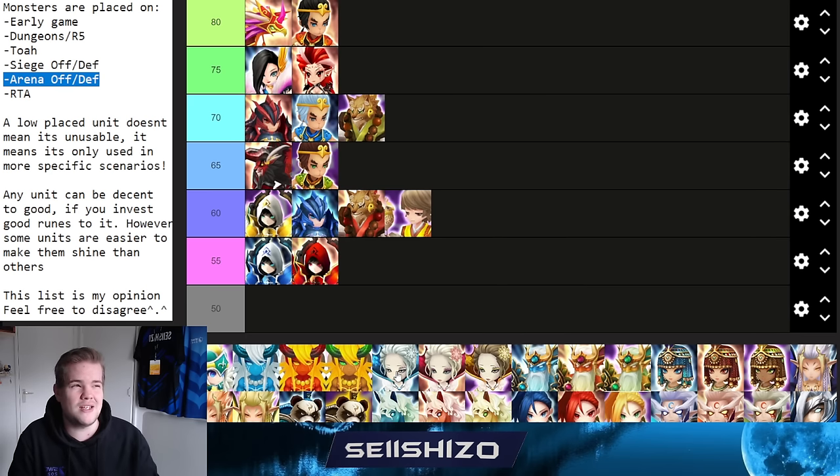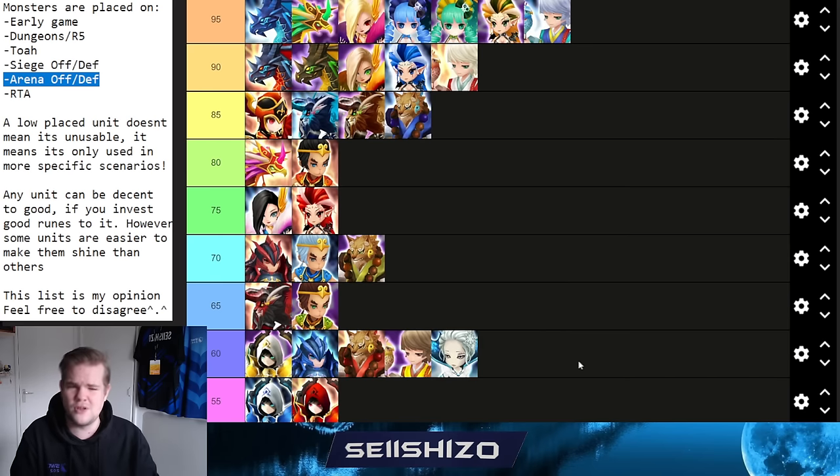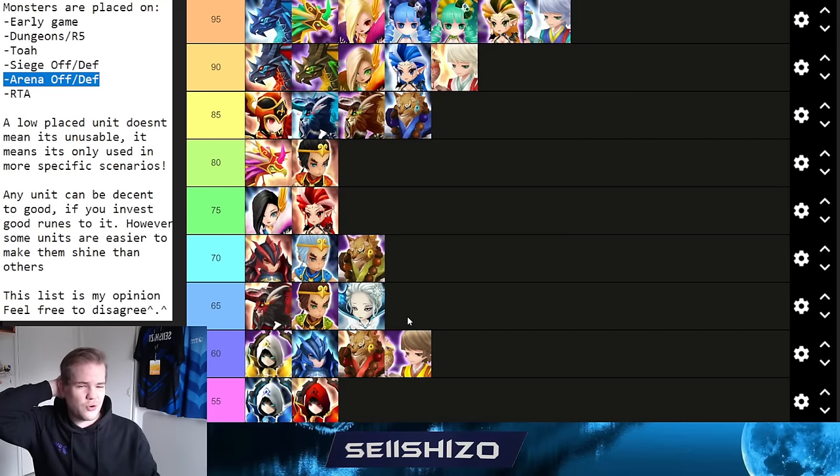Moving to Polar Queens: Alicia gets a 65. She's best-in-slot for the fire Rift Raid but otherwise not particularly useful — rarely used in arena offense anymore and never in RTA. She has some AOE utility for early-game PVE clearing. Build on pure damage.